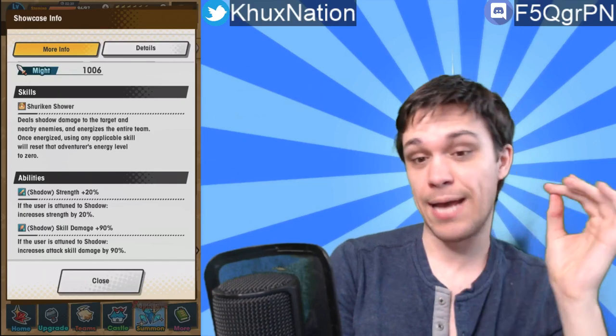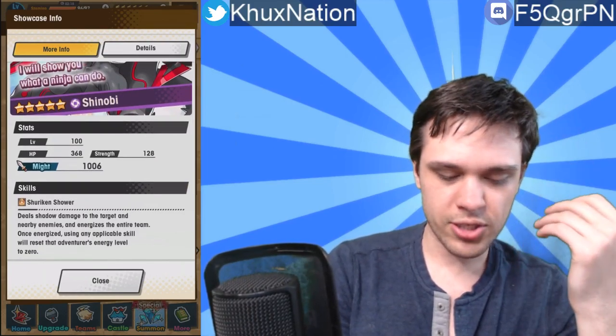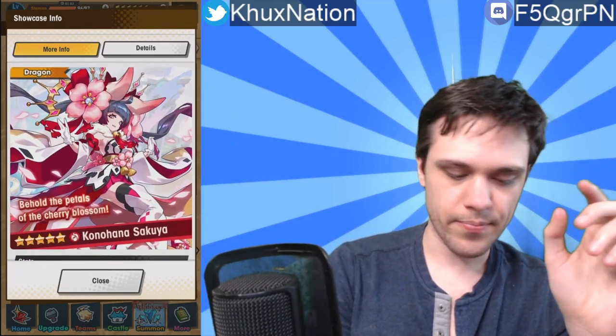Shinobi's first passive increases strength by 20 if attuned to shadow — on the low side — but the second passive makes up for it significantly: increases skill damage by 90% if attuned to shadow. That's absolutely huge and already makes it one of the best dragons in the game. Including the fact that Shuriken Shower energizes the entire team and maxes out their energy levels, that's insane value. Totally worth obtaining.